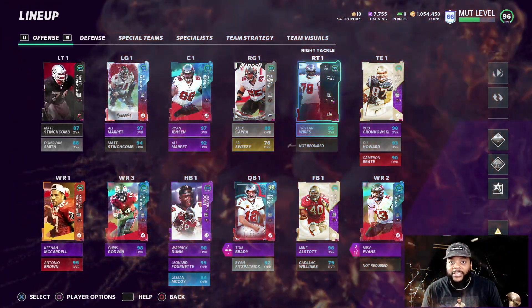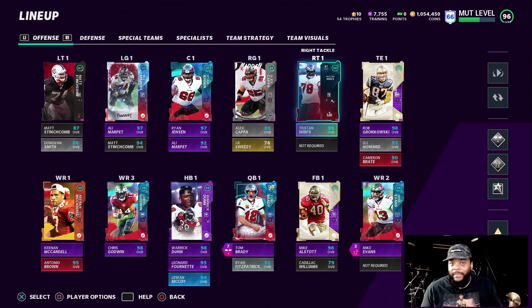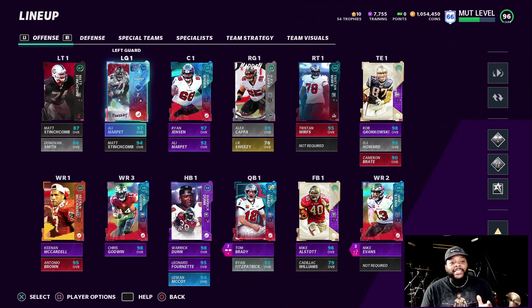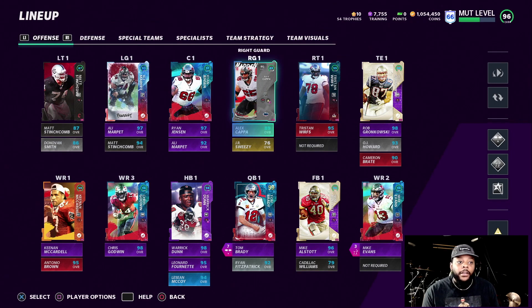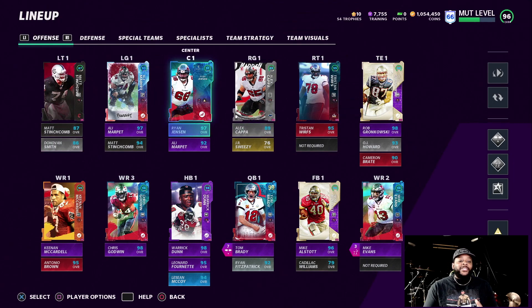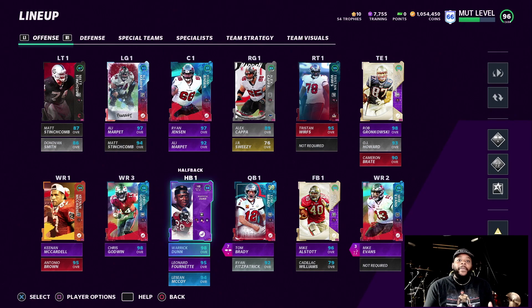Yo yo, what up guys, welcome back to another Madden 21 Ultimate Team video. We back with the Bucks team. My man Ali Marpet got the upgrade — 97 overall left guard, got a 97 center, 95 Tristan at right tackle. All we need now is Alex Capo to get this upgrade, then get Donovan Smith upgraded, and this offensive line gonna be stacked. I did change all the card art to the Super Bowl players — they all get the same card art as Tom Brady and it looked fire.